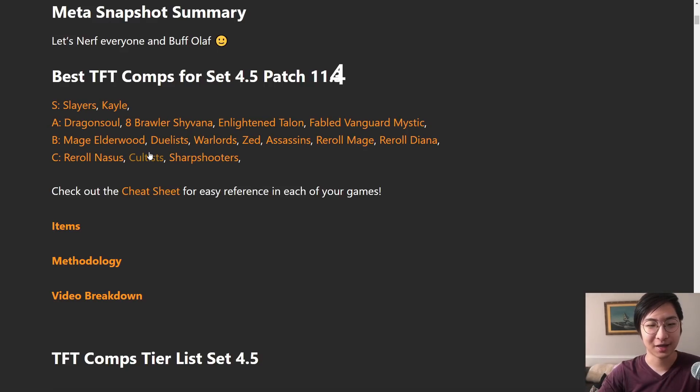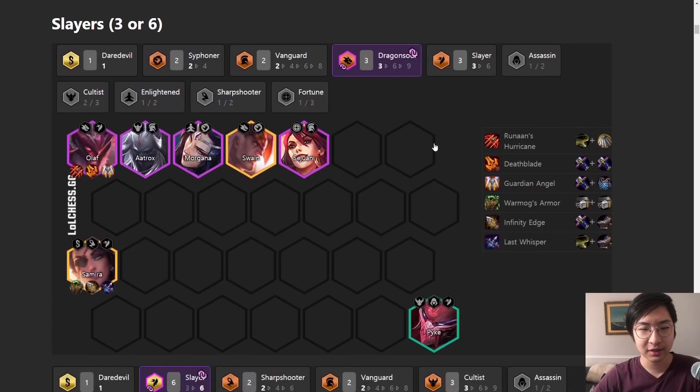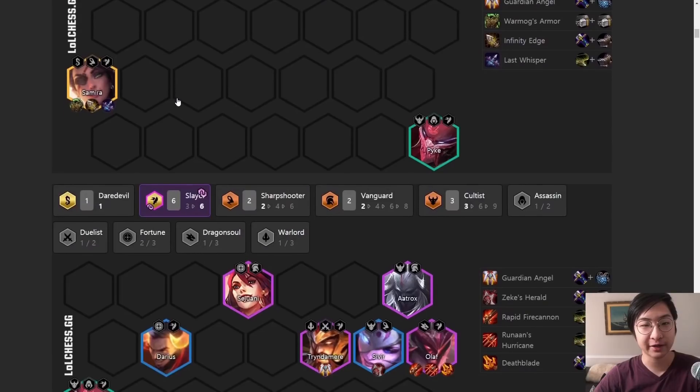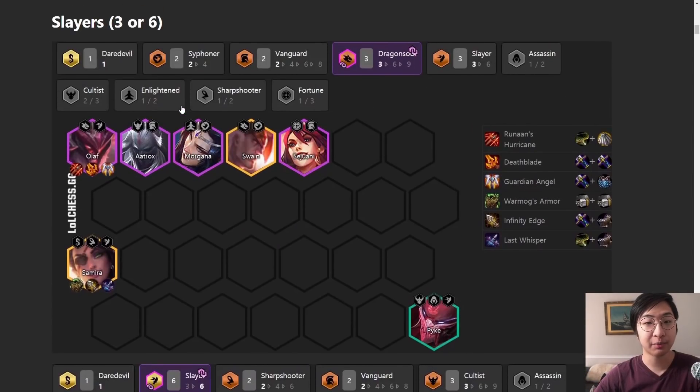I'm going to keep Cultists in C tier for now because I just haven't seen anyone good at the game go for nine Cultists. Sharpshooters - when Nidalee gets nerfed completely, you're not going to be playing Sharpshooters anytime soon. Now let's get into the rest of the tier list. Slayers - there are many different builds: three Slayer and six Slayer variations, plus builds with four Vanguards or pretty much anything you want. And I forgot to mention - any comp with Samira two-star with Deathblade, QSS, or Guardian Angel, you're going to have a high chance of winning the lobby.